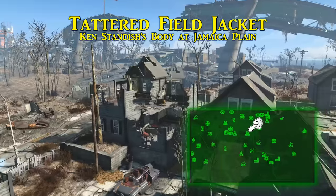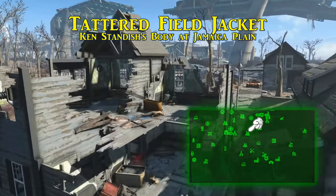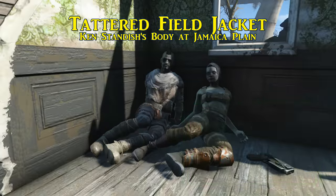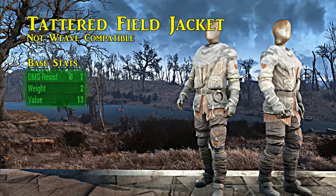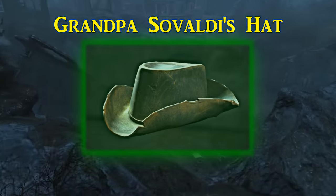Next is an obscure one — the tattered field jacket. There is only one known location where this can be found: on the corpse of Ken Standish, who is found in Jamaica Plain on the upper floor of one of the ruined houses. You'll know when you see it due to the dead bodies of feral ghouls you did not cause. As rare as it is, the tattered field jacket doesn't have much going for it — granting one point to ballistic damage resistance and nothing else.